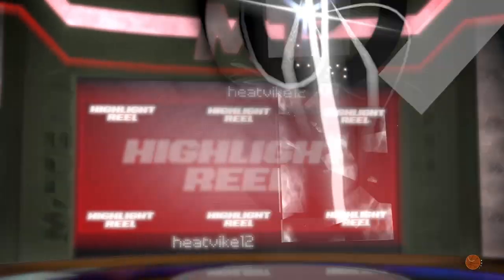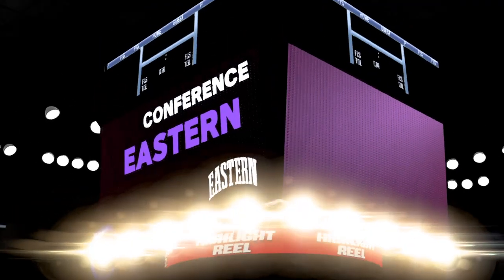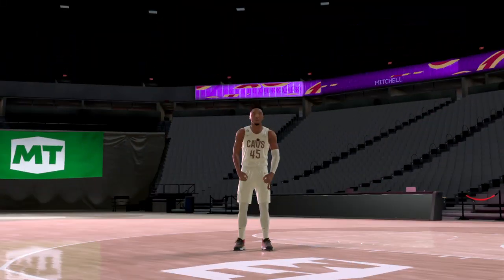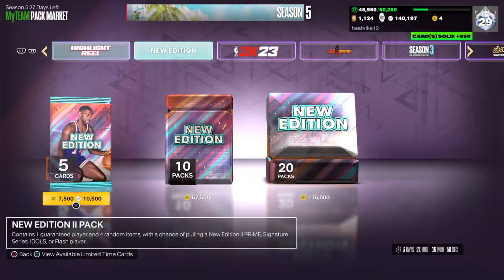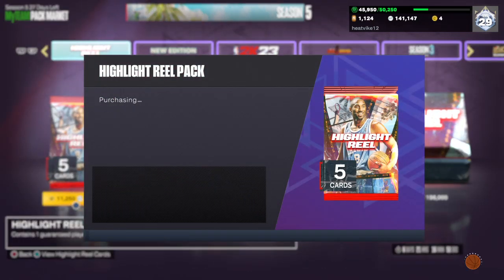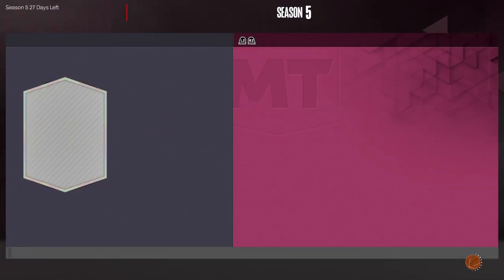We're down to about ten packs left now — let's see if we can clutch something out here. Shaker on the right. We've got another Amethyst. They need to take those shakers out as soon as possible. Shooting Guard, number 45. All these Amethysts in this series — I think I've probably pulled close to 50 times each by now. I'm getting tired of seeing them.